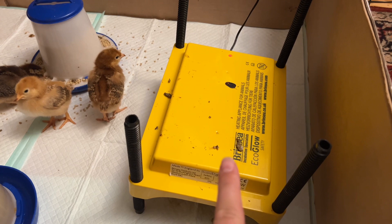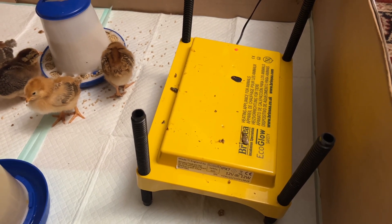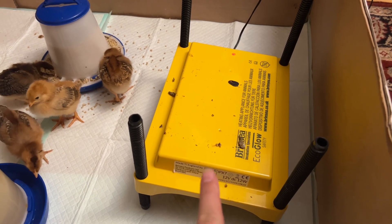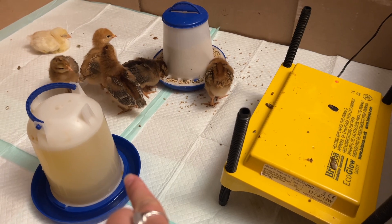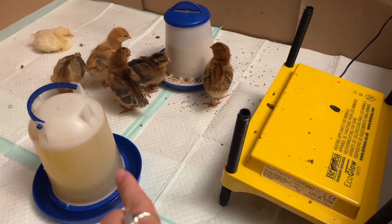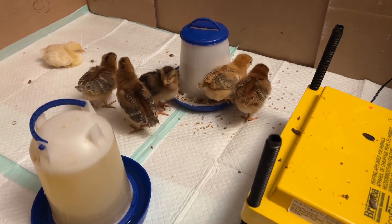Over here is our brooder plate, which is more fire-safe than using a light bulb. We did use a light bulb with a red light so they wouldn't peck each other but found that wasn't an issue, so we got this, and two years later it still works. We have our chick feed, and in the water right now is a mix of a probiotic and electrolyte just to give them an extra boost since they're in a new house and environment. I watch them on a camera all day.